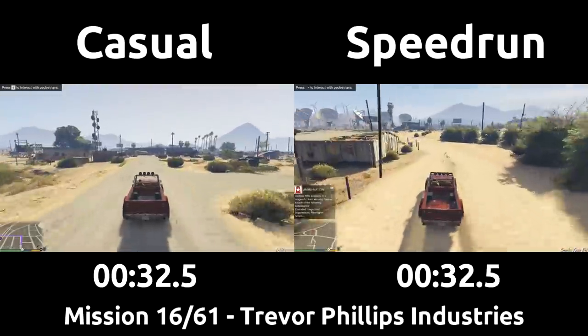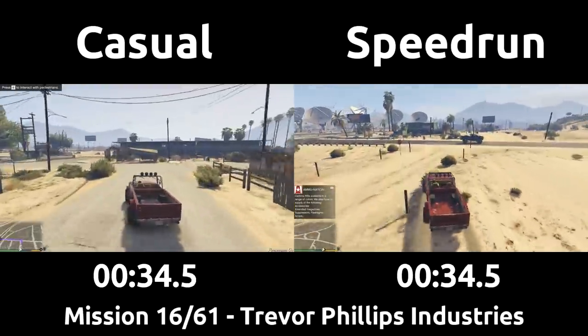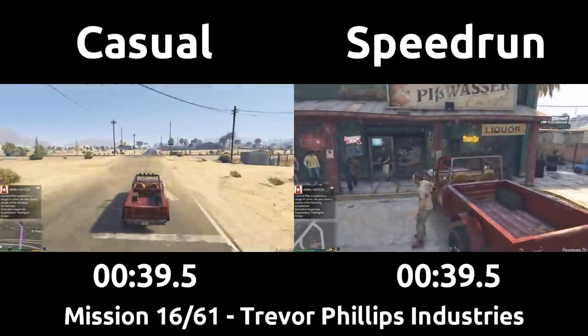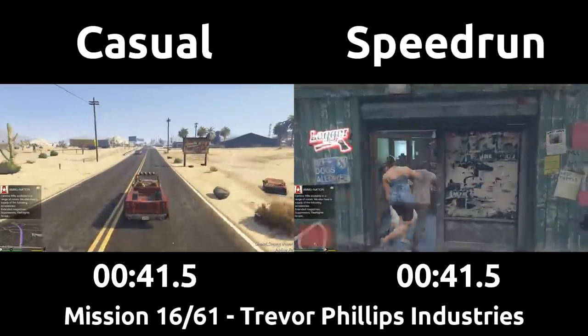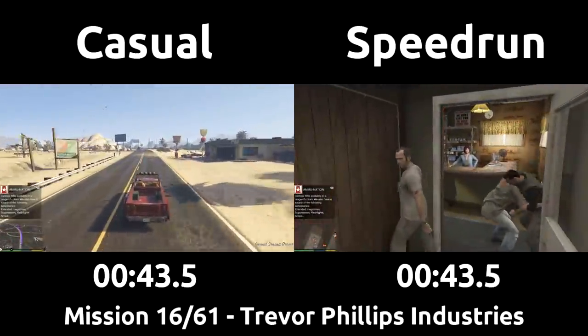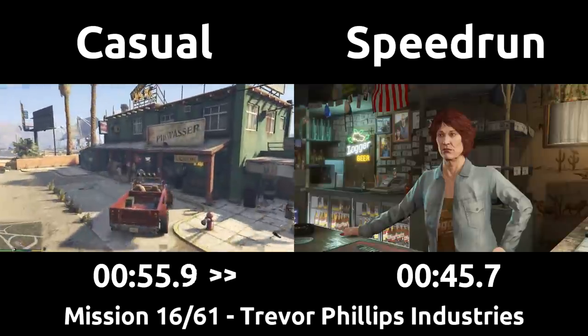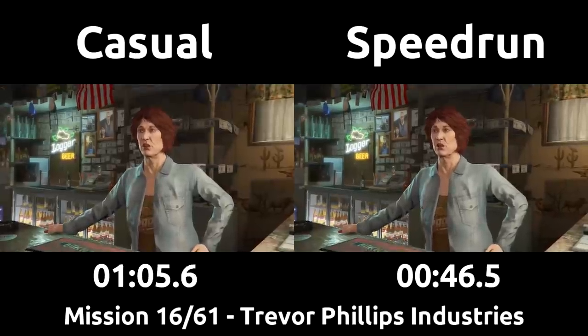The speedrunner has taken a direct approach to the bar that begins the next mission, while the casual has followed the auto-GPS on the road as usual. The speedrun comes to a stop with the assist of the wall for extra stopping power, along with a jump to carry speed into the entry area. The speedrunner will drive forward just a bit once getting back into the truck in order to try and get the passengers in faster.